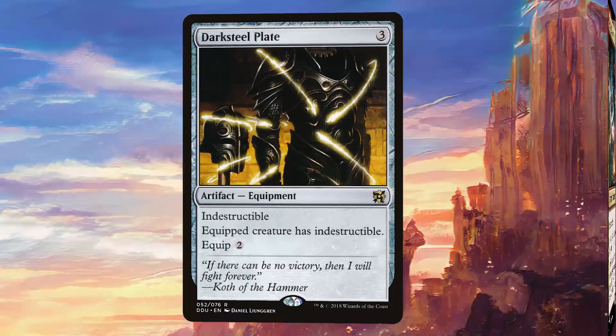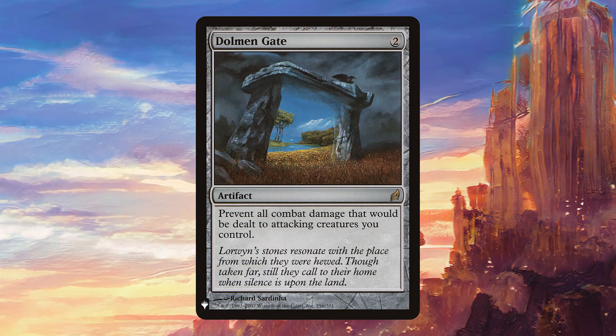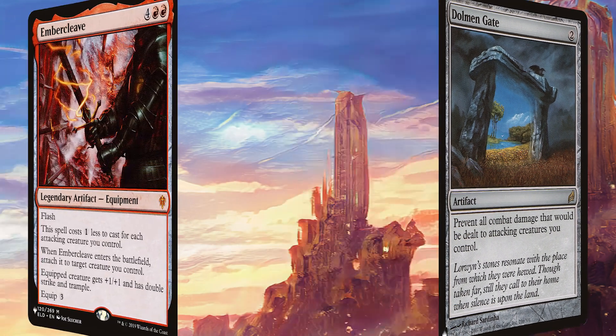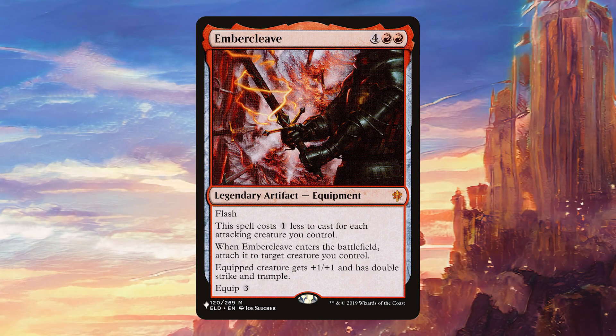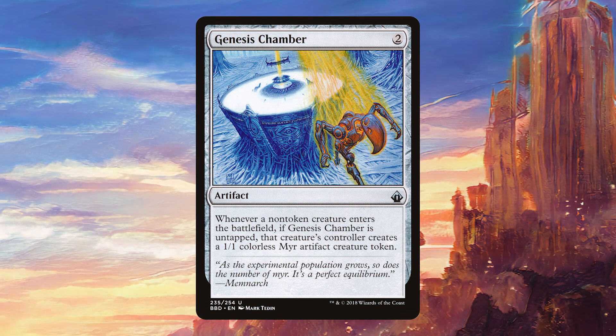Moving on to artifacts, we have Darksteel Plate, which is a way to give our commander indestructible. Dormand Gate prevents all combat damage that will be dealt to attacking creatures we control, which obviously works well with Anzrag. Embercleave is very powerful by giving Anzrag double strike and trample. Genesis Chamber is very good in the deck — not only is it going to give us extra creatures, it's also going to give our opponents extra creatures to block with, which we definitely want.